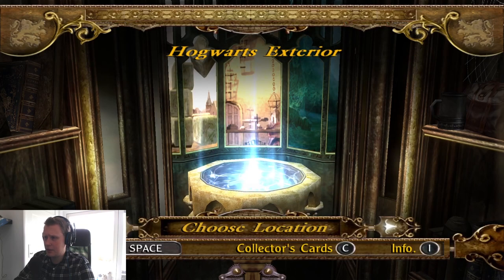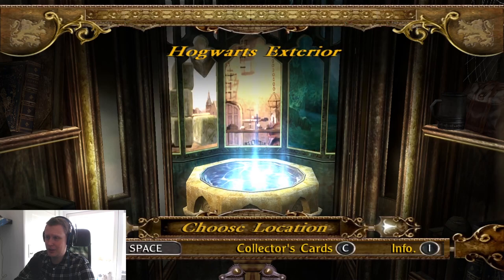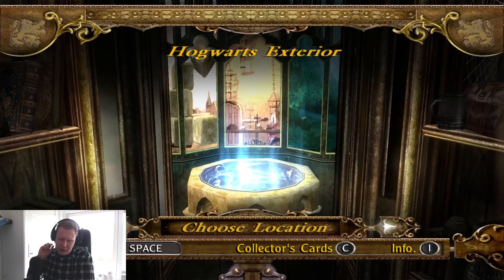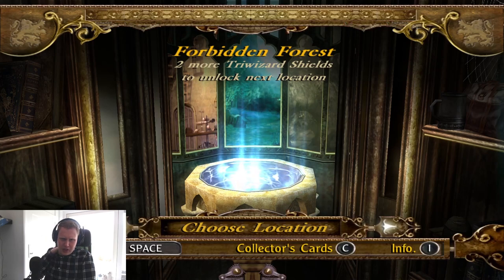I think I'm gonna keep this episode here for now. We're gonna do the Hogwarts exterior later on and just complete it — level by level where we can. We're just gonna get the Triwizard Shields and go on. Then we collect whatever we left or didn't get later on again.